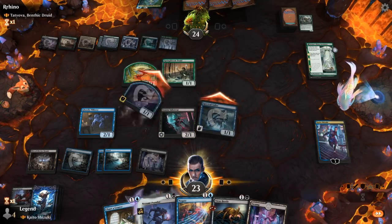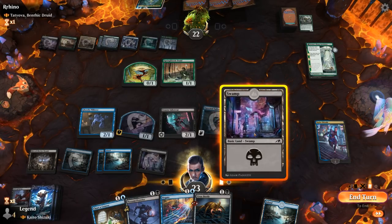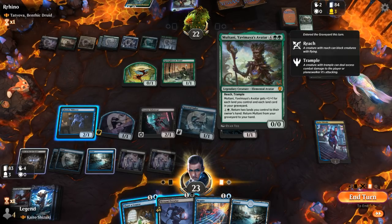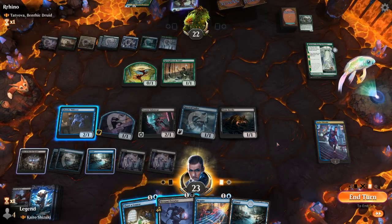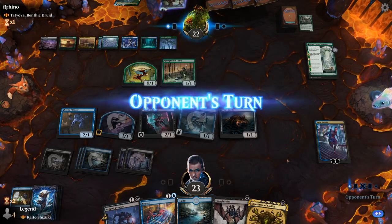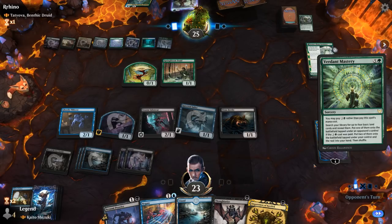I can Virus Beetle or Chart a Course, or keep up Negate. When I have three cards in hand, Virus Beetle seems pretty effective. Opponent discarded Multani — that's not the best one to make them discard. Do I keep up Negate? It's a relatively big opportunity cost. I think we Chart a Course and pass. Might have wanted to Chart a Course first and then been able to either Thoughtseize or Inquisition. Verdant Mastery for ramp — don't think I would have necessarily negated that.